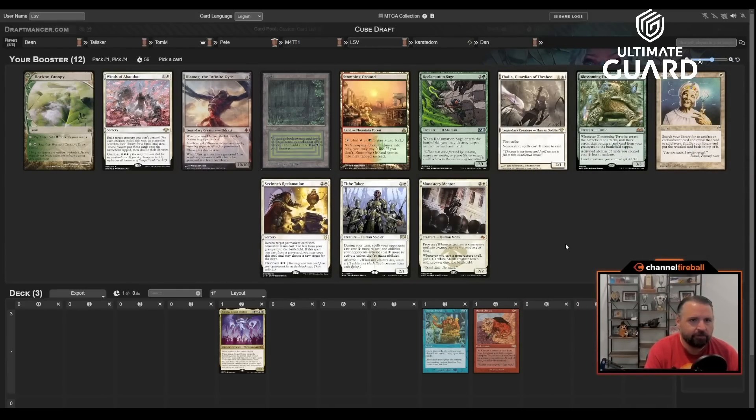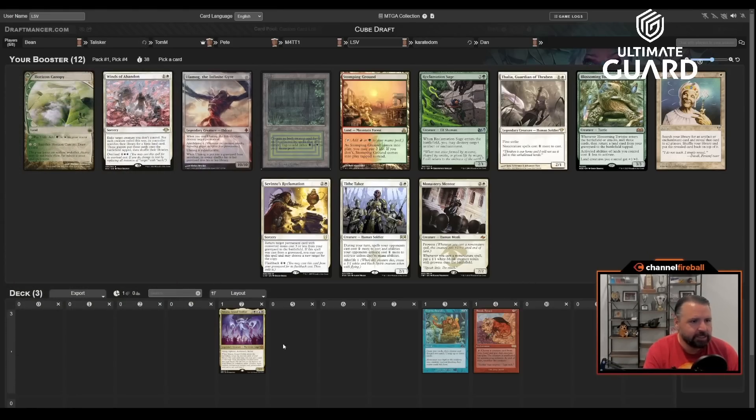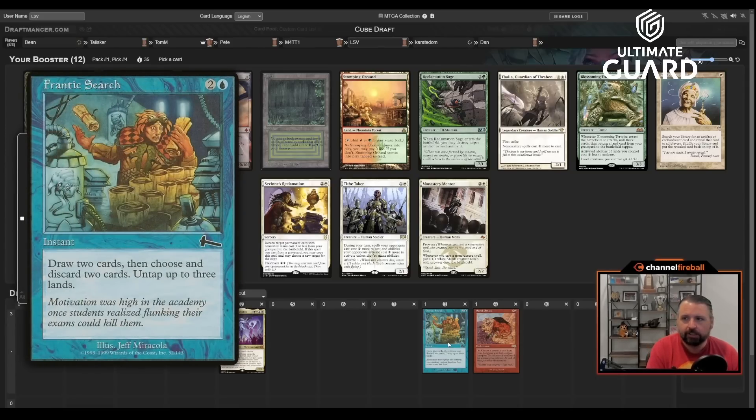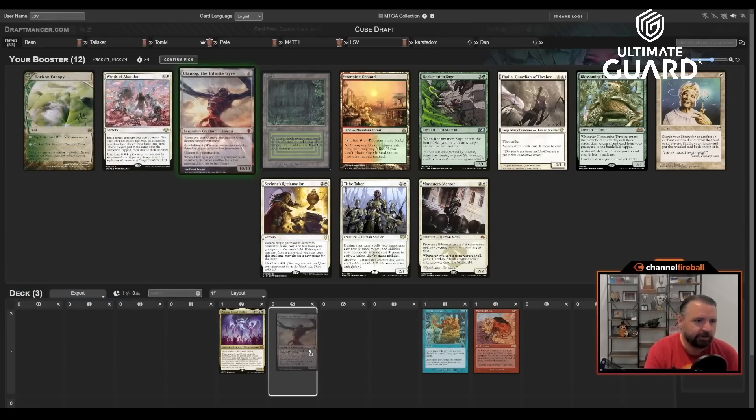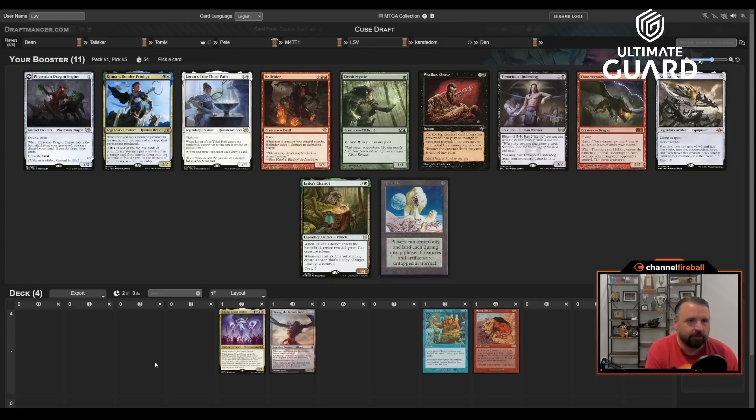There's Ulamog, Blossoming Tortoise — a four-mana 3/3 lands card. When it ETBs or attacks, it mills three cards then puts a land into play tapped from your graveyard, costs one less to activate your lands, and your land creatures get +1/+1. Also a six-mana Solemn Simulacrum. I'm going to take Ulamog — it goes nicely with Sneak and Frantic Search. Ulamog is actually one of the better discard outlets because it's free; if you have Shallow Grave or Corpse Dance, you can Frantic Search, discard Ulamog, untap three lands, and cast Shallow Grave before the shuffle effect happens. I passed on Bayou because I'm not in those colors at all.